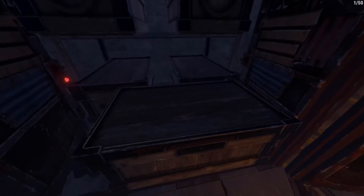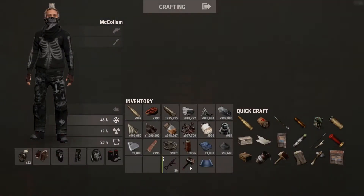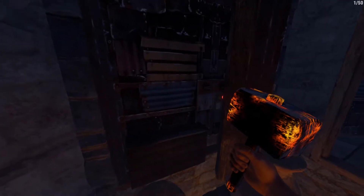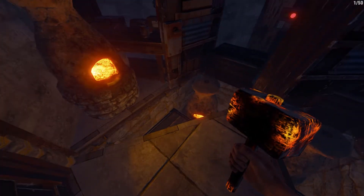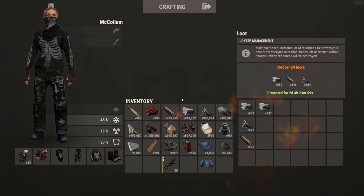You have access to one, two, three, four, five, six large boxes. After you get garage doors put up, you can have access to that small box right there. And then you have this fireplace. Access to your TC — it's slightly tricky. You'll have to remove this door from the set right here, open that up. You can leave these doors off when you're logged in; when you're logged off, you can put those doors back on. As you can see, it's less than 1K stone, 346 wood, and 154 metal frags.